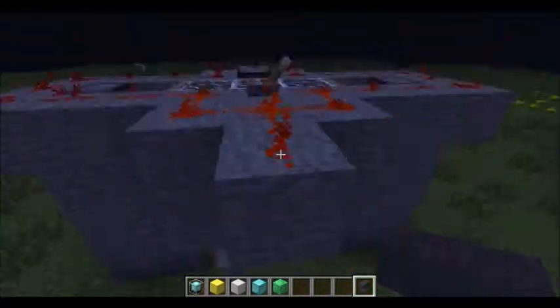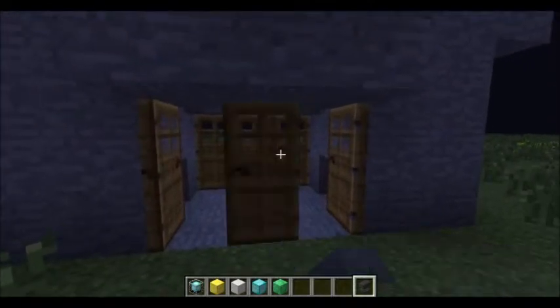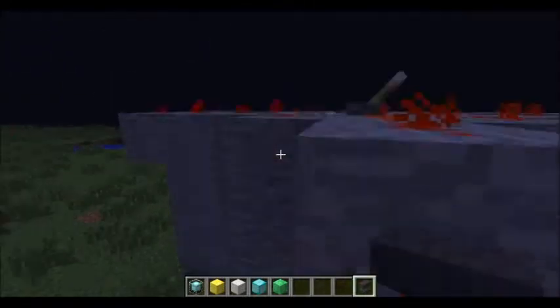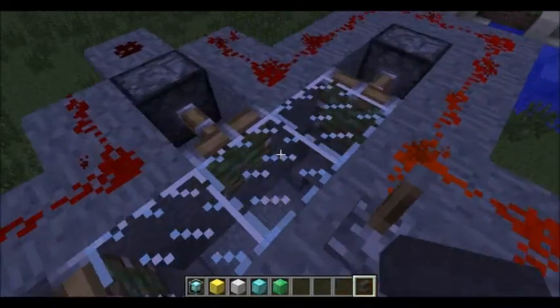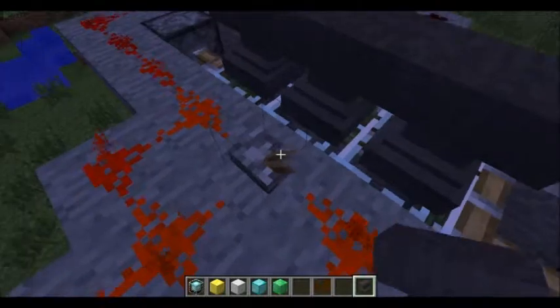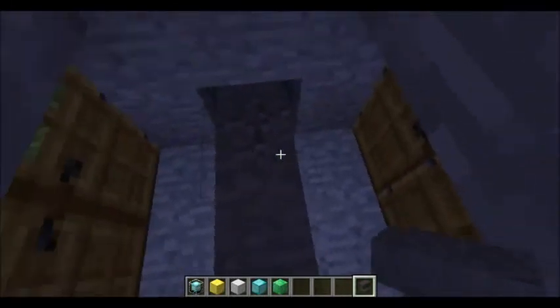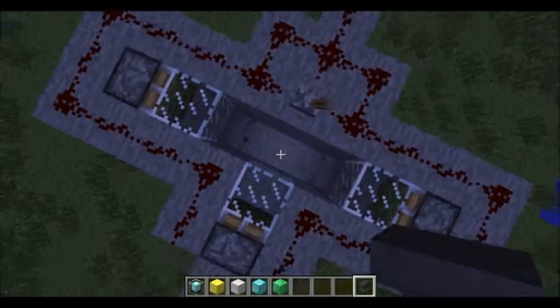So this is a little trap I came up with. Basically, it's like this little house, and you could put something in there to tempt them to come in. But on the top, you have this right here, and then you place these anvils on top, and you pull the lever, and then the anvils drop on their heads. It should say 'so-and-so is crushed by a falling anvil.'